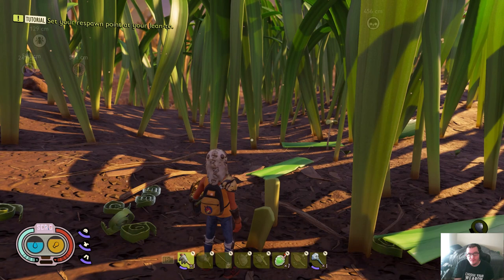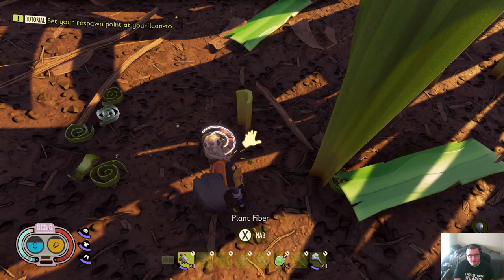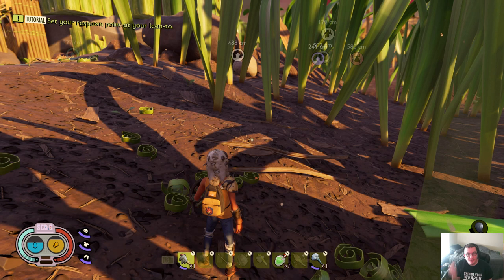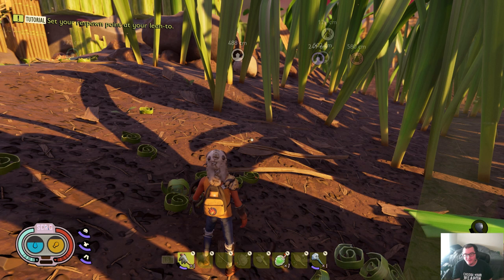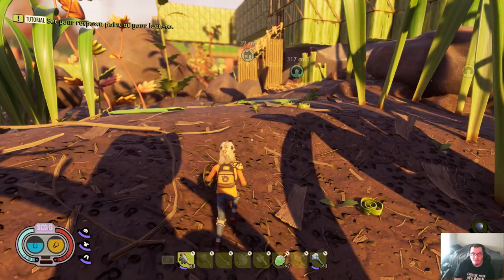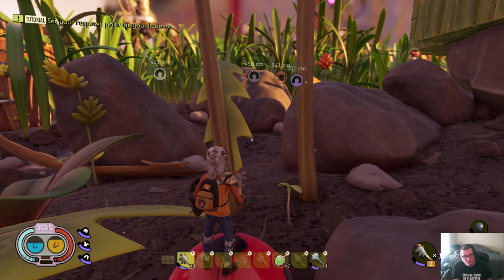Tip number two: you've got these grass stocks and you want to get rid of them — don't use your axe. Simply take your fist and one, two — simple as that. Your fist does not degrade, so you are saving your weapons from durability damage. I learned this after 270 hours of gaming on Grounded. Tini did come out with a video on this — it turns out I watched it about two hours after I discovered it myself.